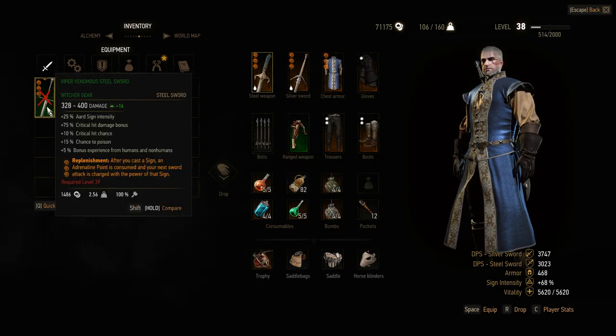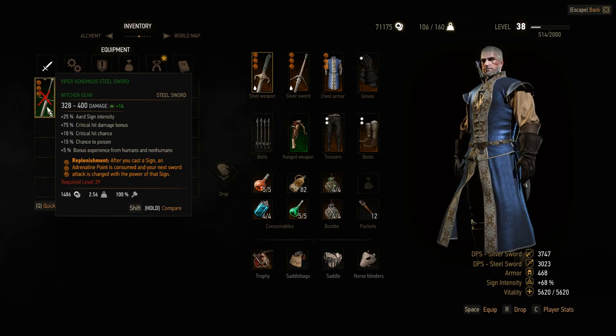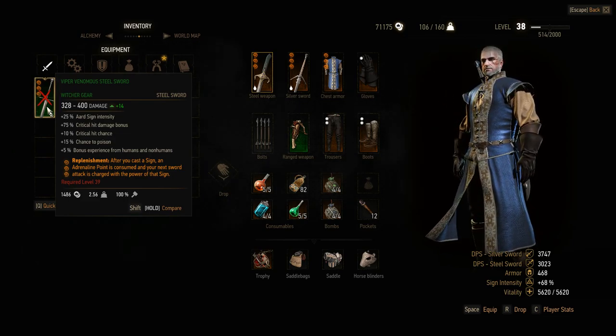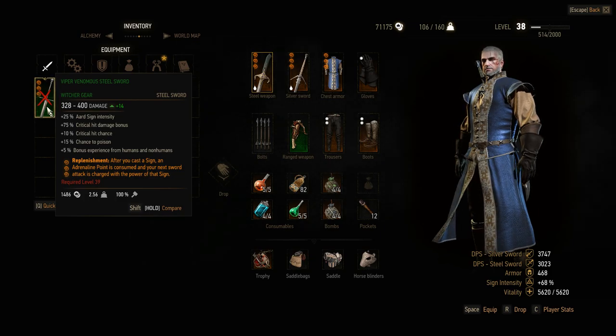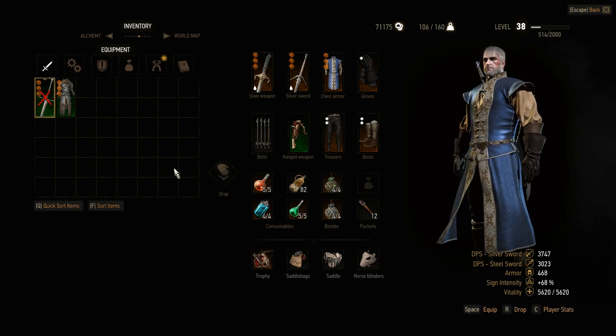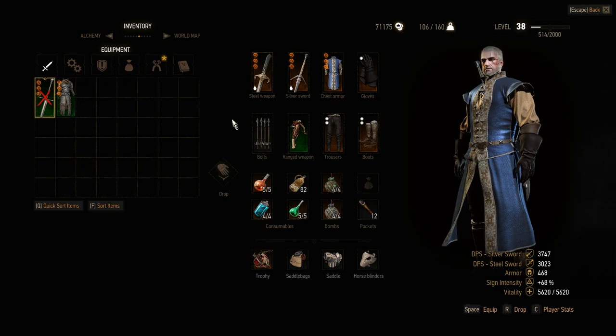Weapons are still the same. I did craft this weapon — it's a witcher set piece, a higher-level Viper set I had in my steel sword recipe book, so that's level 39. I already gave it a rune word, just getting it ready to go. We've got 15% chance to poison, a bonus for monsters and humans, 10% crit — which I think is five less — but 75% crit damage, and it's got Aard intensity on it, which isn't bad at 25%. We don't have a pure sign build; I'm still doing DPS. I thought with a decent part of the game coming up and a good fight ahead, might as well — though I died almost instantly testing it out.